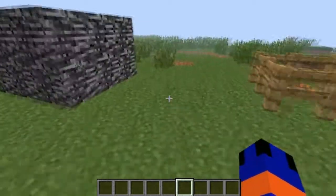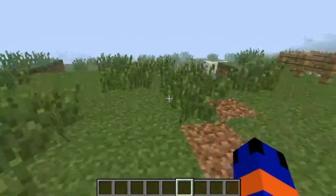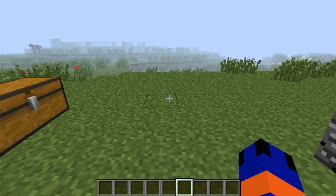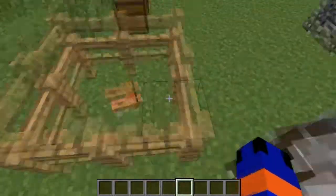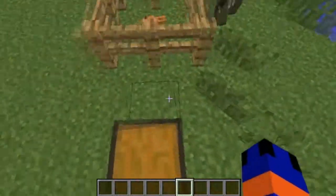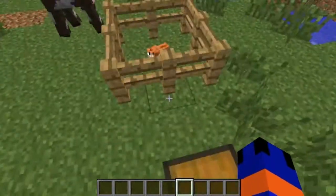Hello everybody, this is BlueSpeederMC bringing you a mod showcase. The name of this mod is the Invincible Hamsters mod. In this mod you get little hamsters — here's my little hamster. Cow, get out of the way! This is the little hamster; it looks like a wolf, a miniature wolf with a different texture to it.